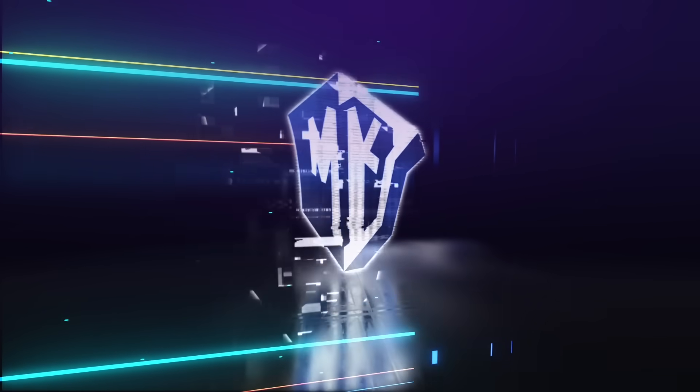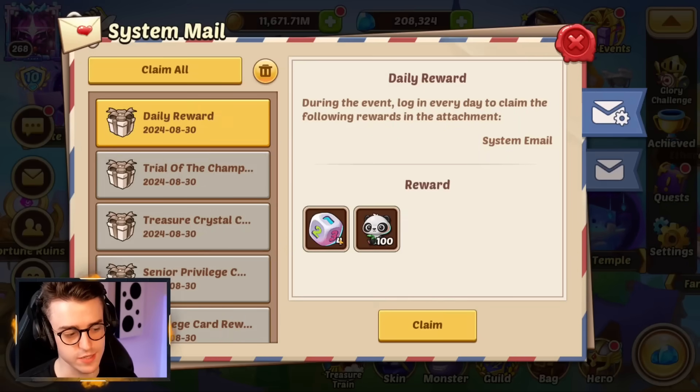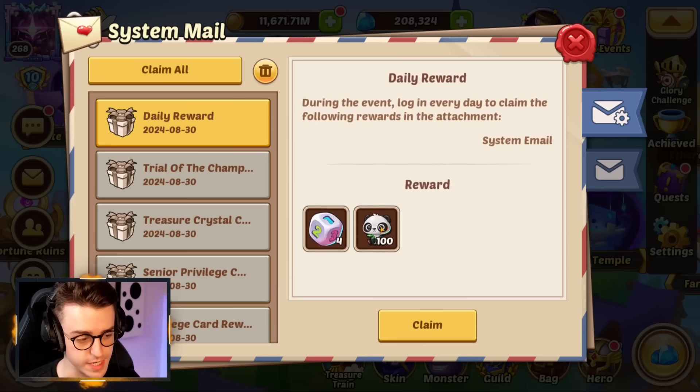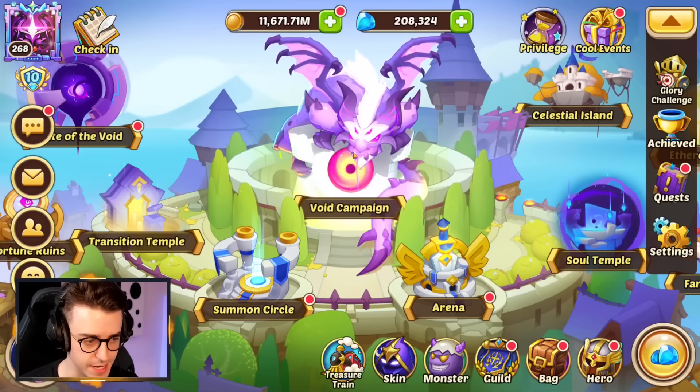Let's go check out this week's event. Every day for logging in, you're going to get yourself four ordinary dice, and these are needed to make progress in Imp's Adventure, so make sure you log in every day. On top of that, you're going to get 100 cuddly pandas, and that's pretty much what this event is all about — we want to get as many pandas as possible.